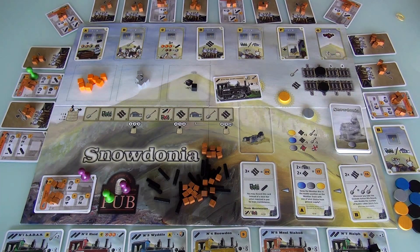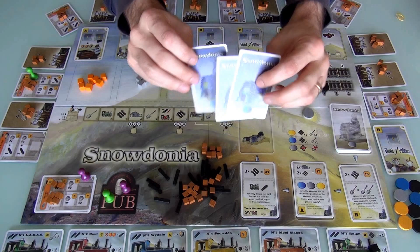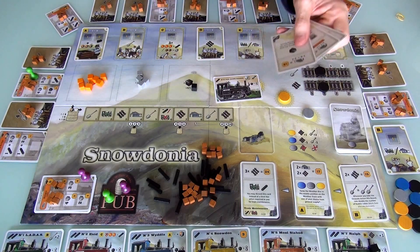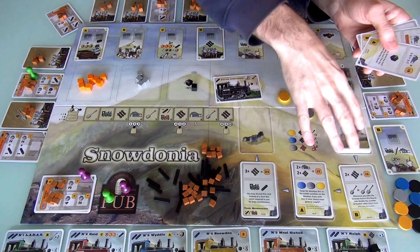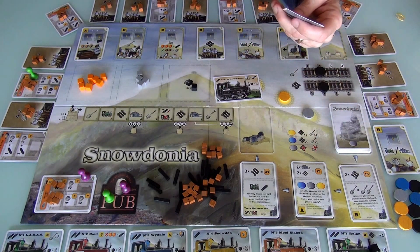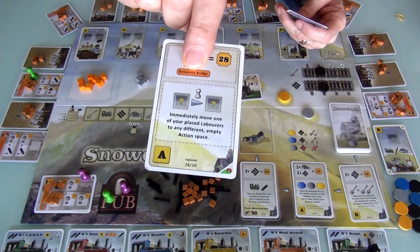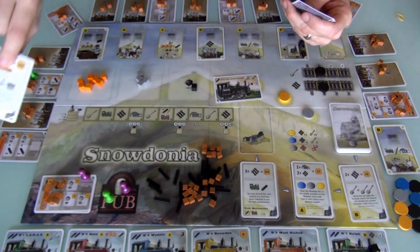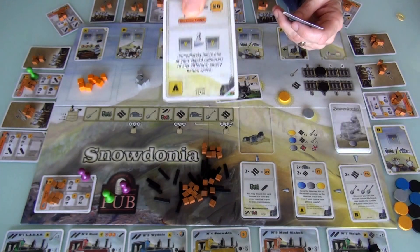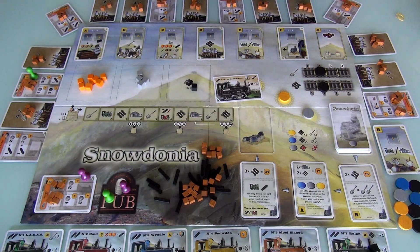In this expansion there are also some new contract cards — numbers 27, 28, and 29. These replace contract cards; you pull them out of the original deck and put these new ones in. Probably the most important one calls for, amongst other things, having contributed to building Britannia Bridge. So if you've contributed to that, you could potentially score this contract.